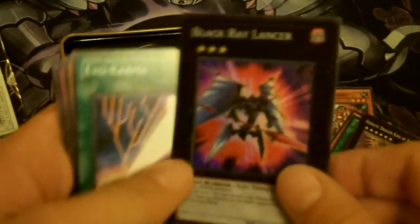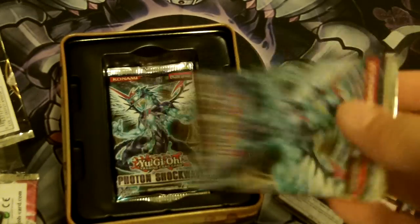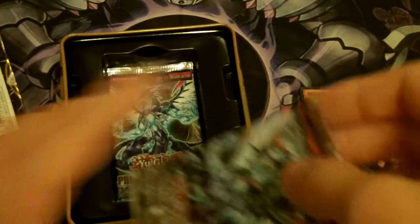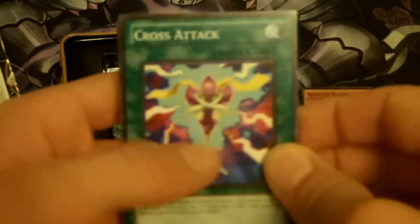And a Black Rose Lancer! Three for three on the holos. This is what we're talking about. I haven't had this good of luck in forever. 3 for 3 — I would really like a Card Car, but a Rescue Rabbit would be pretty nice right now. I saw one guy, Comic Freak for Life, pull a Rescue Rabbit and a Card Car in one pack. That's just amazing.